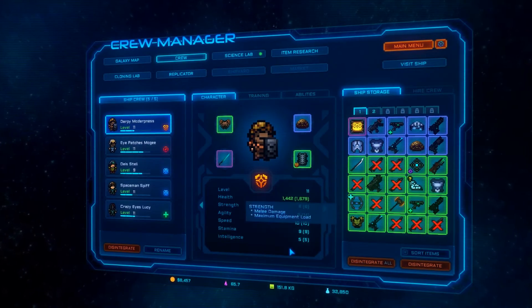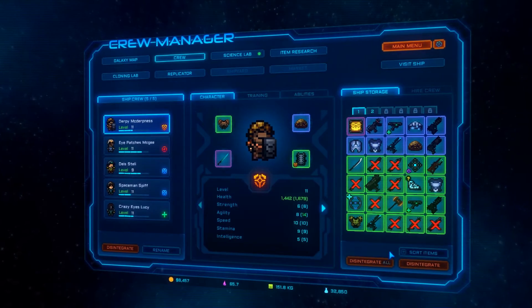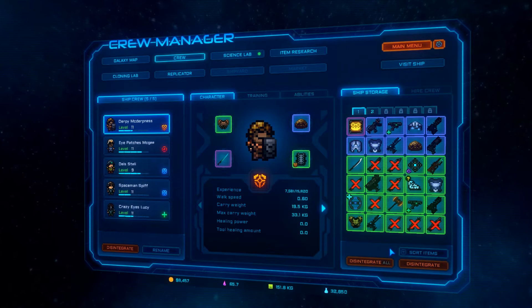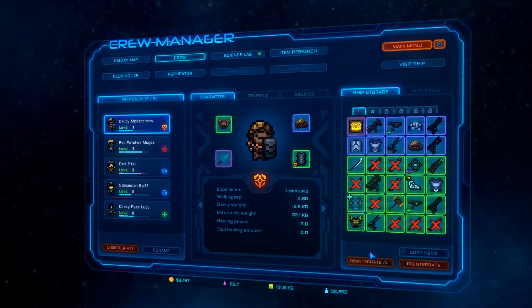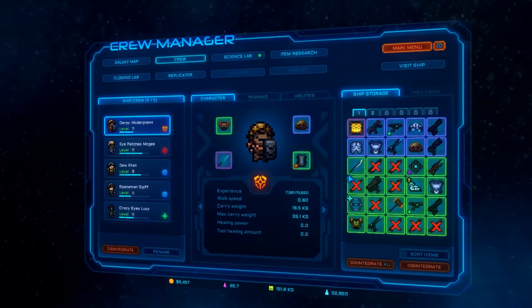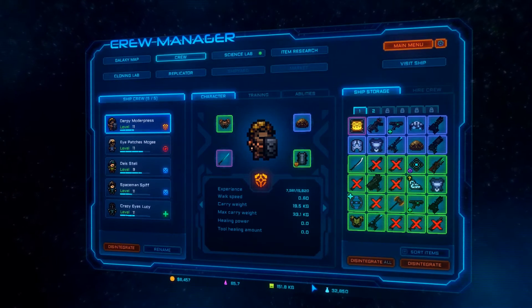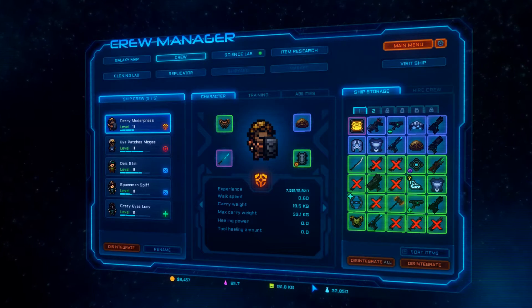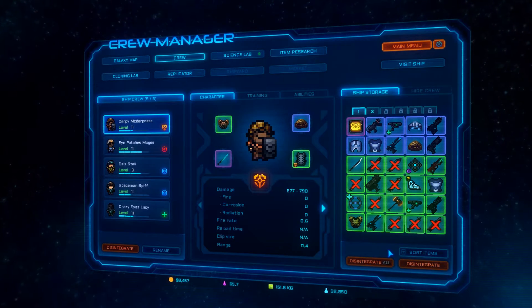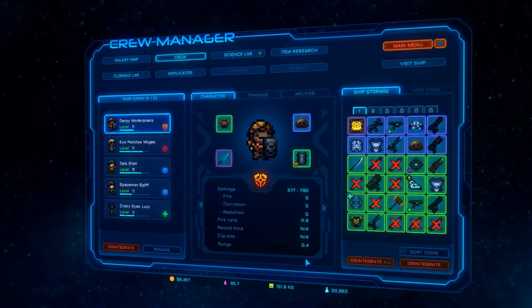On the character tab, you can see we've got strength down here, and if you don't see this, there's a left and right button you can go through. If I click to the right, you can see my carrying weight is 19.5, and my max carrying weight is 33 — so right now he's carrying about a little over half. He has no healing power and no tool healing power. His experience, walk speed, all that stuff. And if we click again, we can see the damage he does and all the other awesome things.